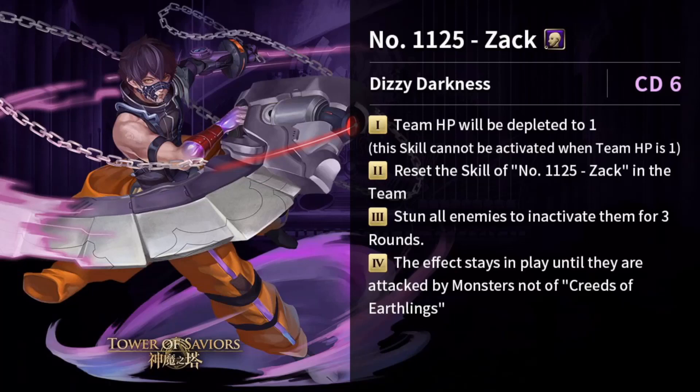Number four: the stun effect stays in play until enemies are attacked by monsters that are not Creed of Earthlings. With a full Creed of Earthlings team the stun persists even after you attack, but realistically you'll have cards from other series that break the stun. If you must stun the monster, you can try dissolving only heart runes — provided they don't trigger other attribute effects — to drag on the stun depending on the stage.